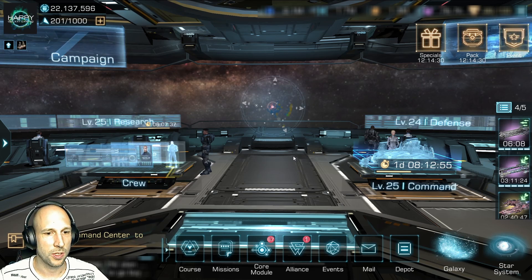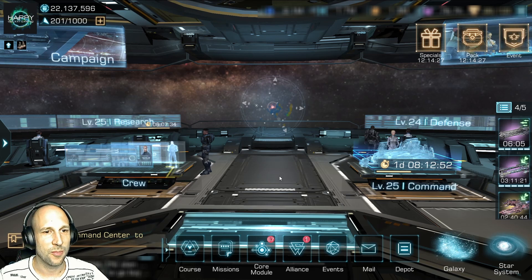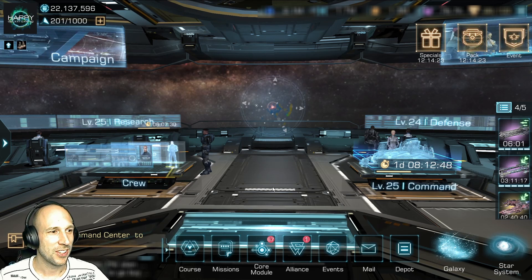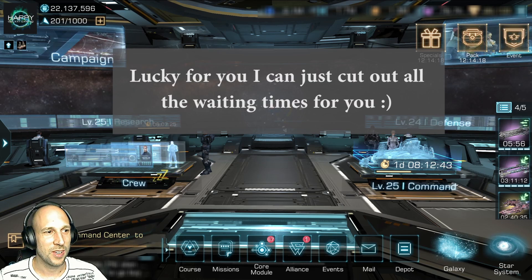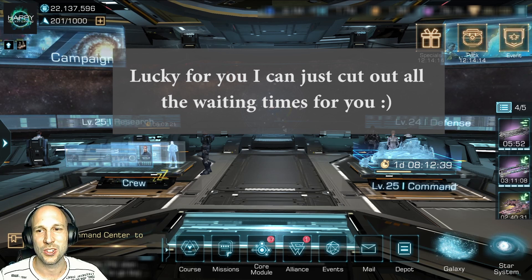I put this crew member inside because my Brontus is one rank lower and I don't have the federation credits to rank it up right now. I did check the packs, but I would need over 12,000 federation credits, which is a little bit out of my gaming budget right now. In around five minutes we will arrive and then we will see how this all works out.